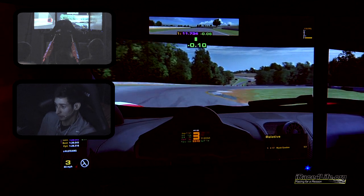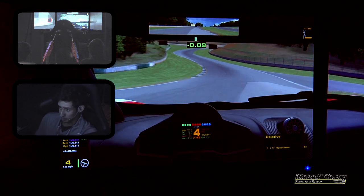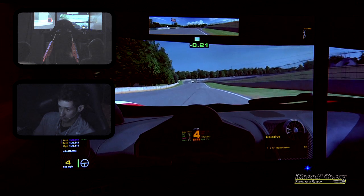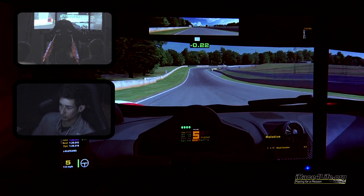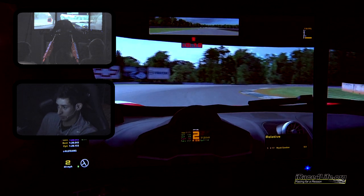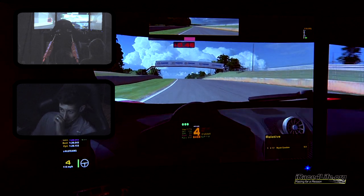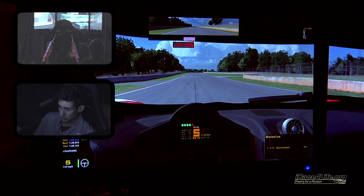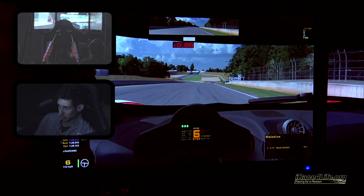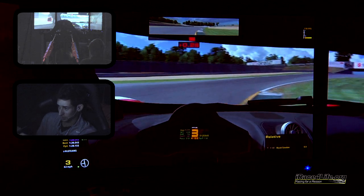Turn two here — be really careful with your steering input. Off the brakes as I go over the curb. You can use the curb but be aware when you've got your left-side tires on it, because it will spin you around easily if you're using too much throttle with a little steering input. For turn seven, most of your braking should be done in a straight line — right when you get to the turn-in point, release the brakes, and right as you completely release off the brakes is when you turn in. Practice that and the car is going to pitch into the apex a lot better.